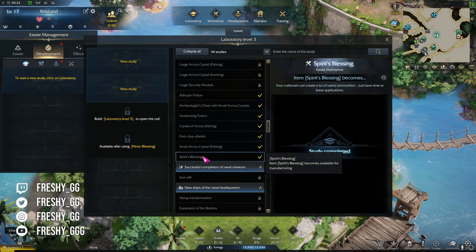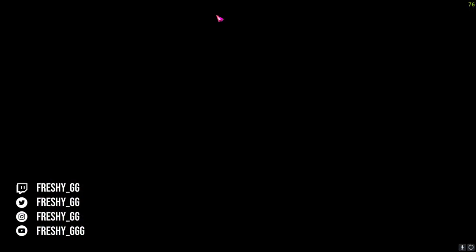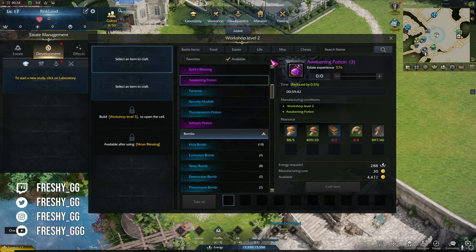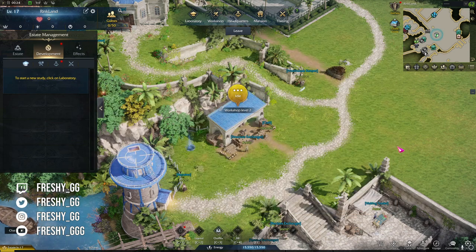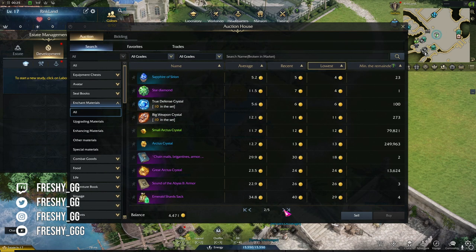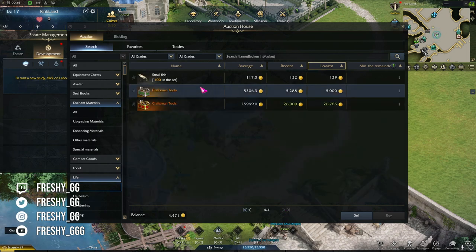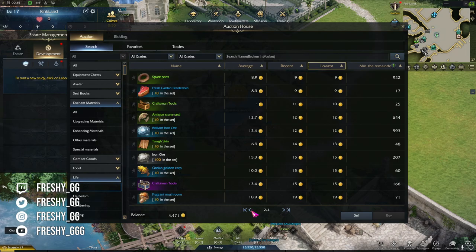I saved my personal way of making gold for last. This whole method is based on life skills, gathering, and your estate. If you're looking to make a lot of gold early on, progressing your estate is just as important as progressing your main character. In your estate laboratory you will want to progress it until you meet requirements to unlock specific recipes — Spirit Blessing, Small Arctus Crystal, First Class Albedo, Crystal of Arctus, Awakening Potion, and Adroping Potion. Keep in mind these recipes will probably have different names on EU and NA. These items are all used for progressing your character in tier 3 and the potions are sought after in tier 3 content. You can also sell all other gathering materials. I recommend focusing mostly on herbalism and fishing — with herbalism you can craft potions and bombs, and with fishing you can craft Arctus crystals.